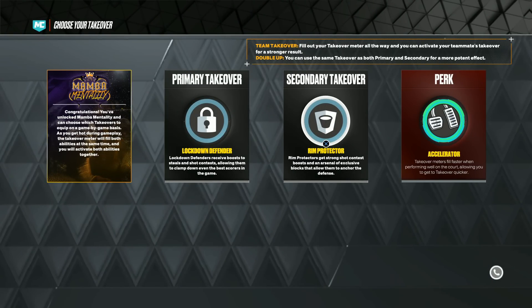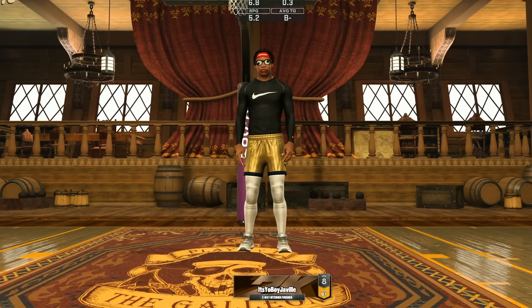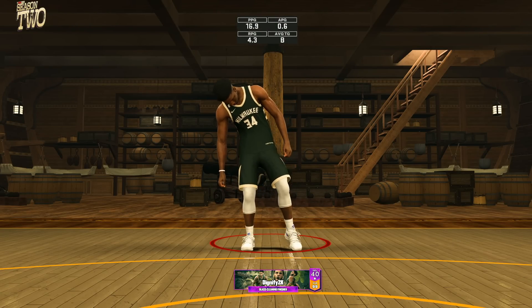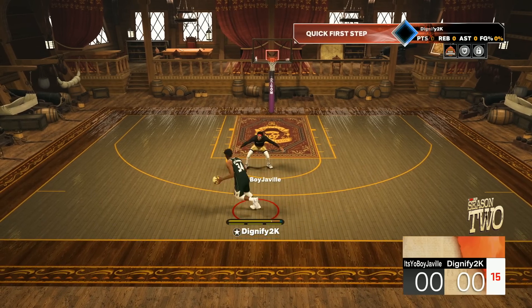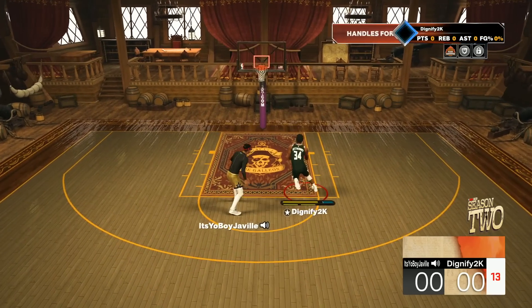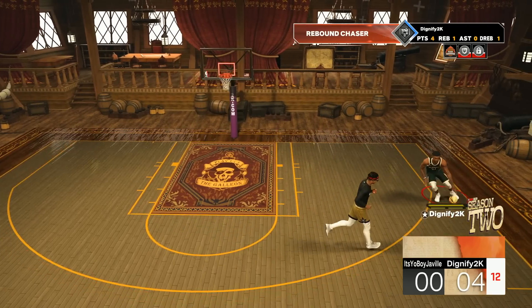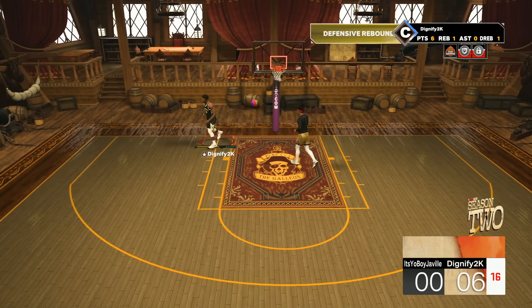Lockdown and rim protector takeover — this is like perfect. An 81 overall two-way interior finisher. If we can get takeover, maybe turn the ball over a few times, see if we can spam with lock takeover on a build with basically no steal and see how overpowered it really can be. I might just have to score because getting dunks does a lot better for building takeover.